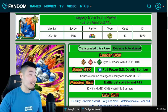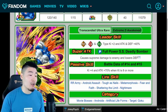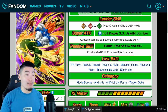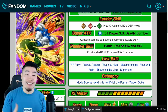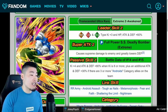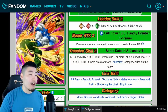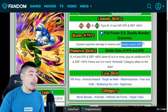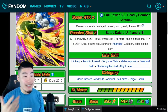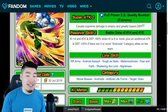Next up, we have the TEQ Android 13. His old leader skill was PHY, STR, and TEQ types, Ki plus 2, Attack and Defense plus 40%. Super attack caused supreme damage and lowers defense. Passive was Ki plus 4, Attack plus 70% when Ki is 8 or more. Once he awakens, his new leader skill is PHY, STR, and TEQ types, Ki plus 3, HP, Attack and Defense plus 80%. Super attack causes supreme damage and greatly lowers defense. New passive is Ki plus 4, Attack and Defense plus 80% when Ki is 8 or more, plus an additional Attack and Defense plus 30% if there are 3 or more Androids category allies on the team.